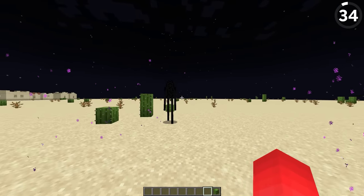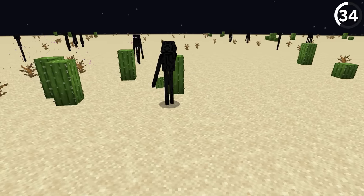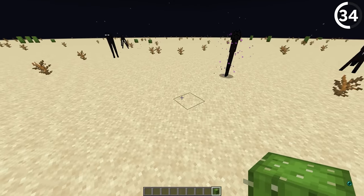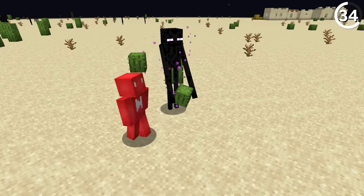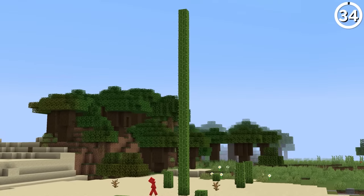At some point, it was possible for Endermen to move around and place cactus blocks, meaning it was theoretically possible for enough Endermen to increase the population of cacti in a desert and keep planting more as they grew. Which is just as terrifying as it sounds — maybe they made the really tall cactus from earlier.